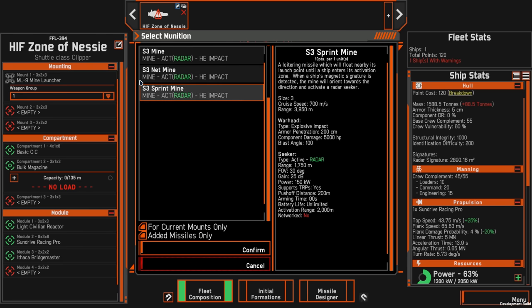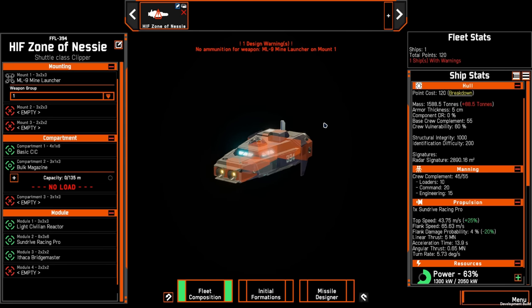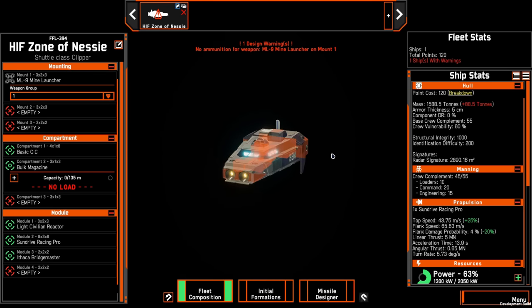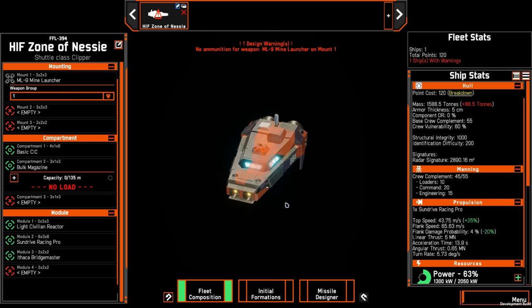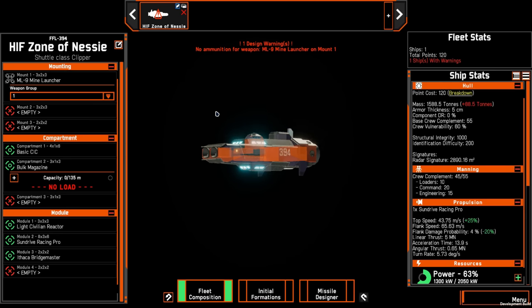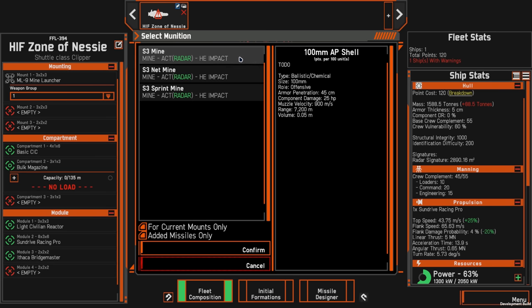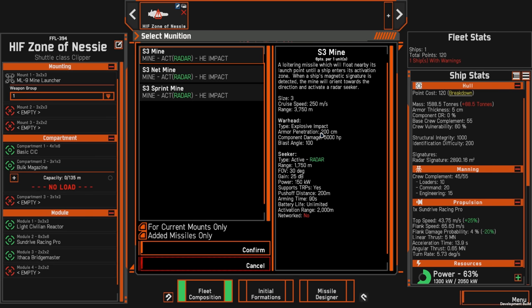There's already a clear use case for the shuttle — it could zoom around the map, get to some points, back cap them, and deploy minefields to prevent the enemy from recapturing them. Or at the start of the game you could mine your own nearby points to prevent back captures later on. These missiles are quite powerful — doing 200 centimeters of armor penetration with 5,000 hit points of component damage. They're not super fast so if the enemy has PD they'll be dealt with, but if the ship is already overwhelmed they could sneak through and do a lot of damage.